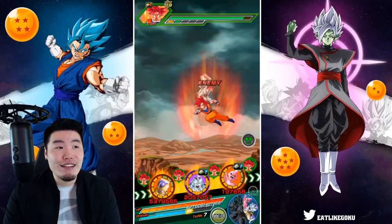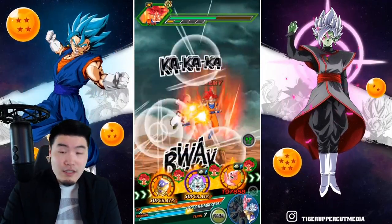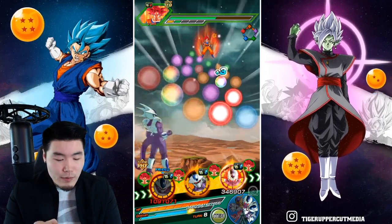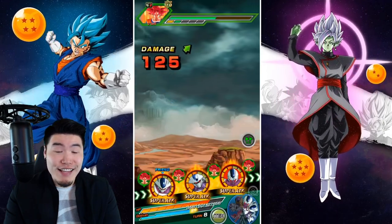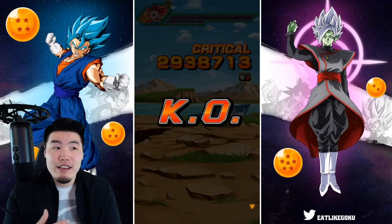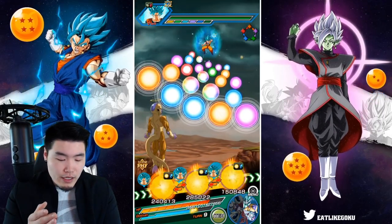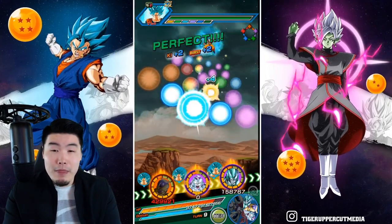Angel Golden Frieza is a beast — no other way to put it. He could have done 5.3 million on turn one for shorter events, but for longer events like LGE or Infinite Dragon Ball History, stacking defense first is still the smart play. He's a flexible unit — good offense, good defense, works for events of all lengths. Some units are good for shorter events, some for longer, but this guy makes a case for being good in every event in the game.